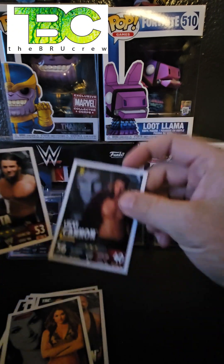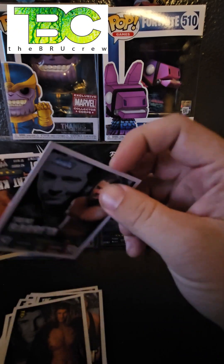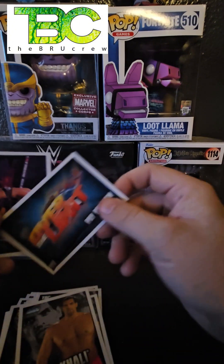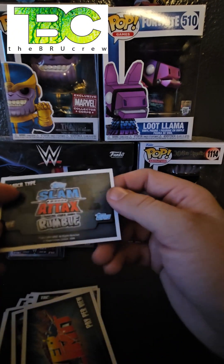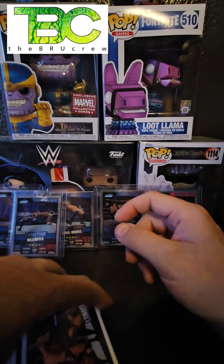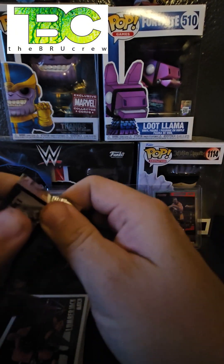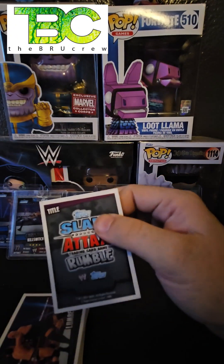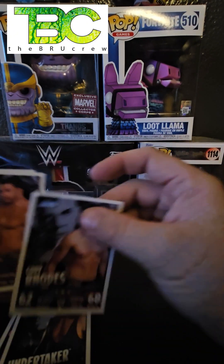There are 215 Slam Attack Rumble cards to collect and we've already got a few doubles. It looks like there's only foil cards and rainbow foil, and we haven't hit any of those yet. Let's see if we get some rainbow foil in one of these. Lucky Cannon, Trent Beretta, The Great Khali, Over the Limit again number three, and a Lumberjack Match card — this is a match type card. Still no foil or rainbow foil.